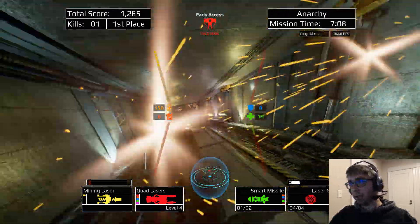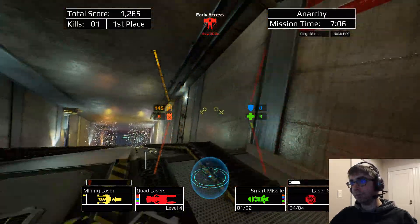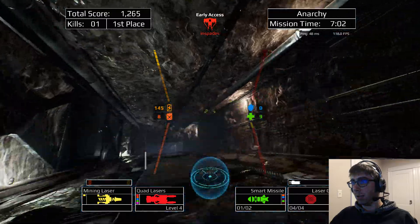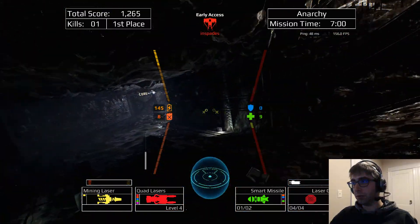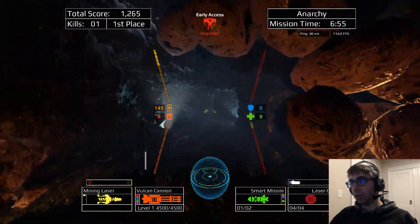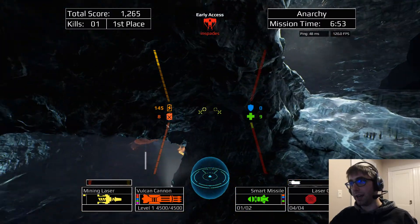Looks like he went the other direction of that hallway. Oh, this is not good. I want to at least get that Smart Missile off. I don't want to give him a free Smart Missile. All he needs is two Vulcan bullets and that's that for me.